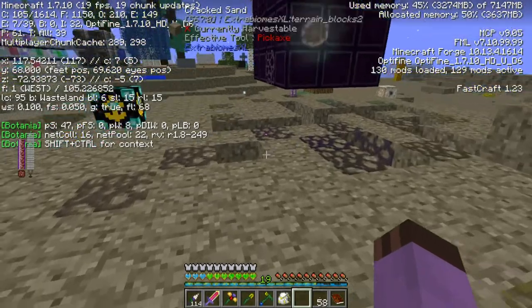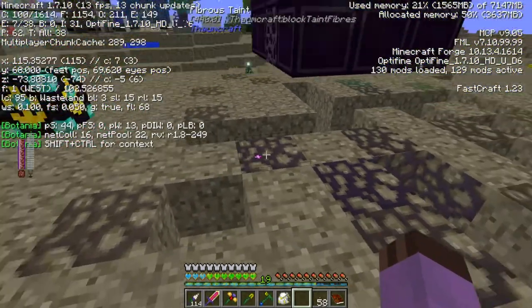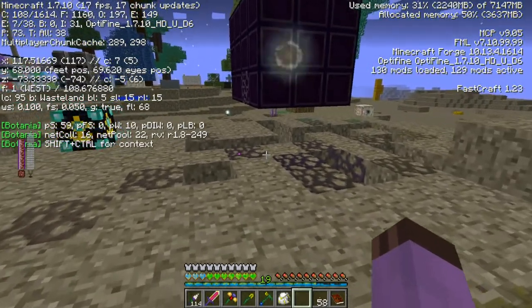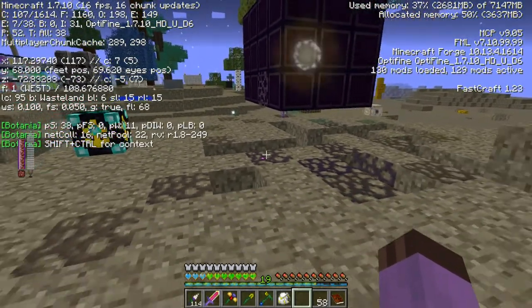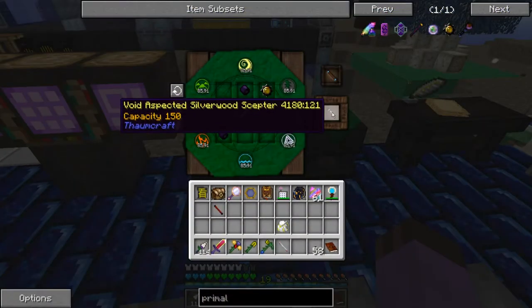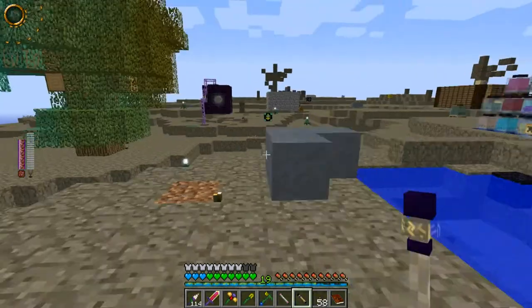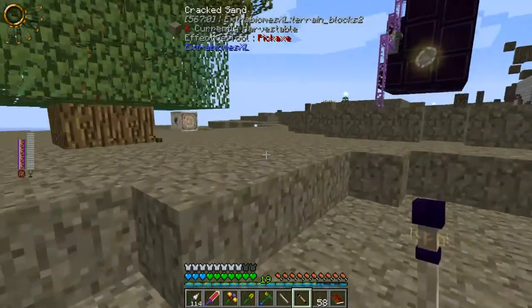Now that the node is contained within a tainted biome, eventually it will convert into a tainted node. Note that the taint is watching us — those eyes actually glow in the dark. If you have a huge tainted biome, it looks like the land is covered in eyes at night. It's really cool. Void Aspected Silverwood Scepter!